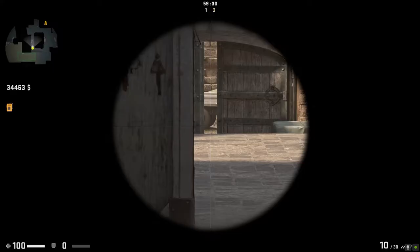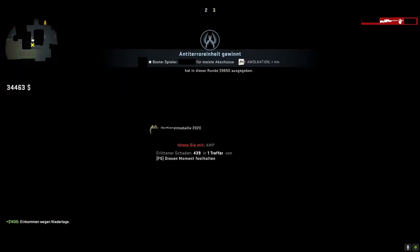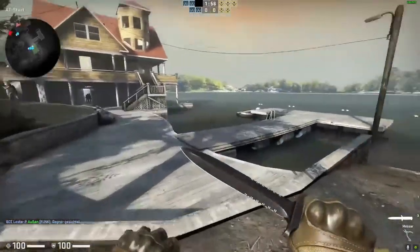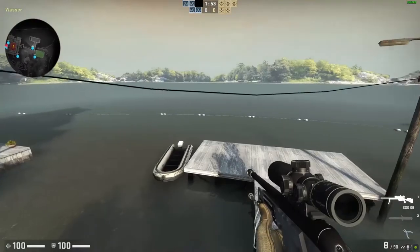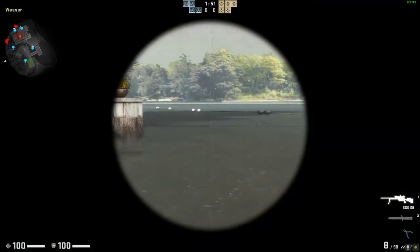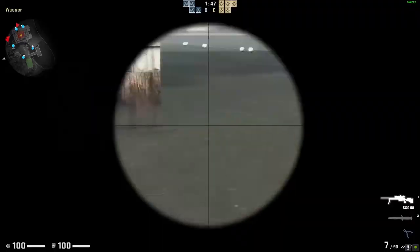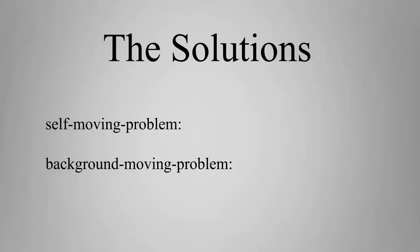The first problem is that I must stand still and give the enemy the opportunity to sneak to my position and shoot me even if I couldn't see him. The second problem is that the picture may not move — so if it rains or a tree is moving a little bit in the wind, the bot will trigger the weapon.